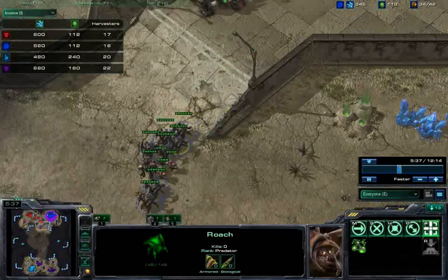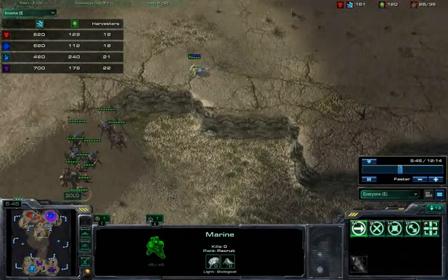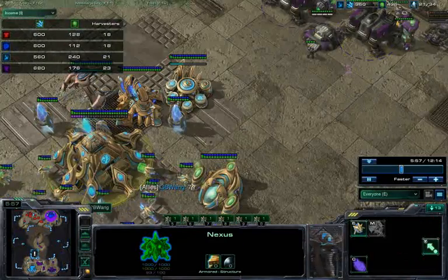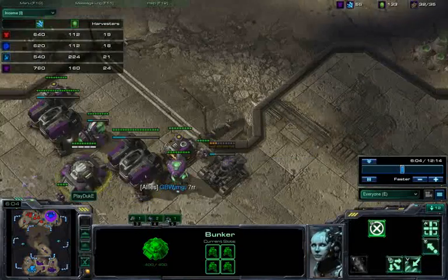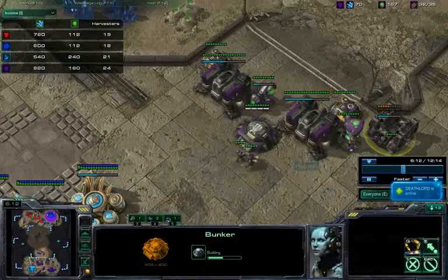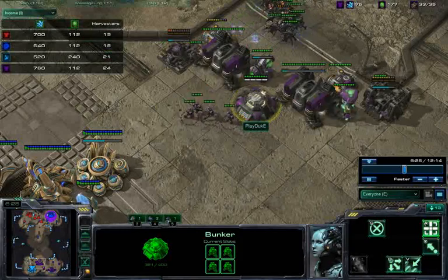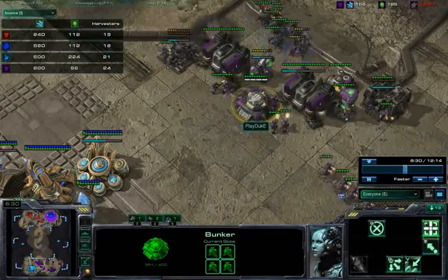Now they're ready to push — he's got his seven roaches out along with marine/marauder pressure. It's actually a very scary situation to be in, especially now because it's 2v1 and I don't really have any units; I'm still trying to crank out my tech. Playduke was able to respond to my scout — I had noticed seven roaches coming before I lost my probe — and now he's throwing down bunkers like crazy. He needs to really be pulling his SCVs to defend this quickly, especially because all he has are marines and the roaches are pretty much hard countering that.